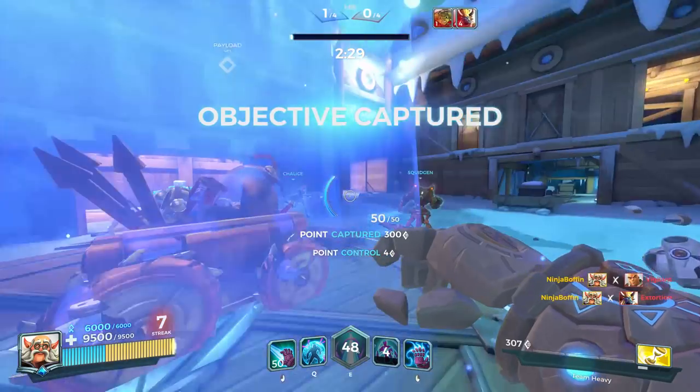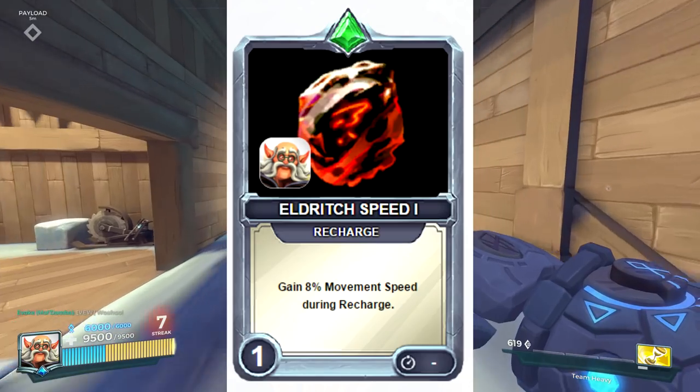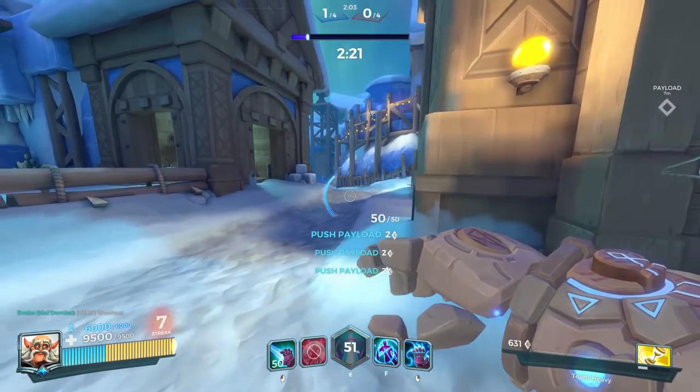If you prefer movement speed over shielding, you can replace Vital Grasp with Eldritch Speed, which grants you 8% movement speed during recharge. The second loadout I will show you is the Offensive loadout.